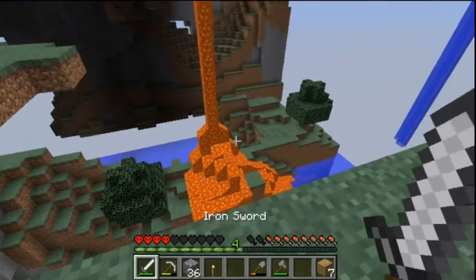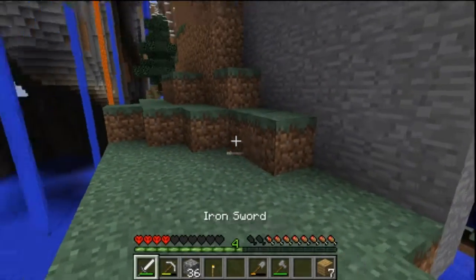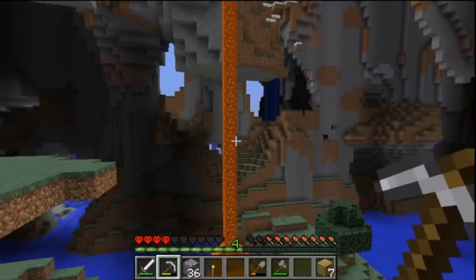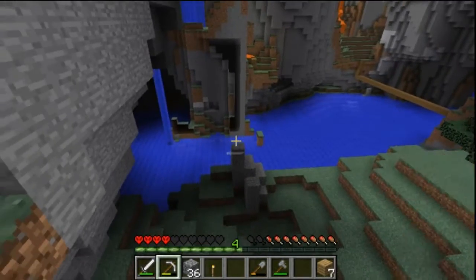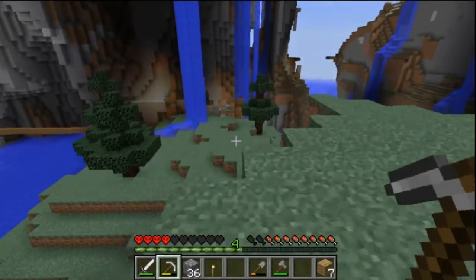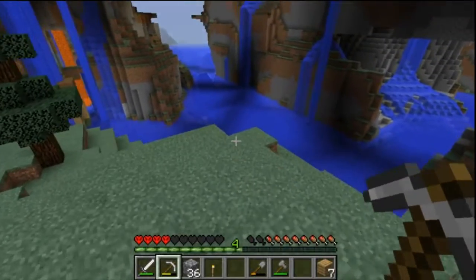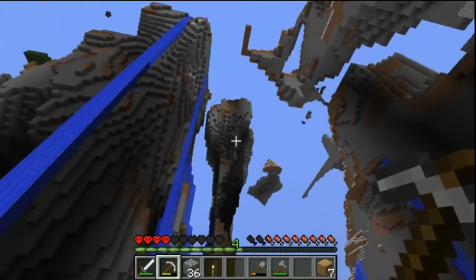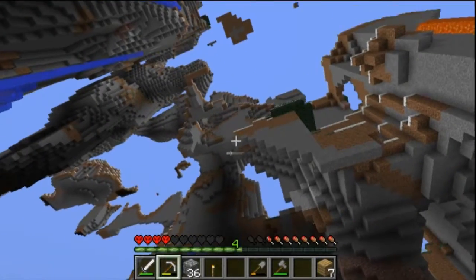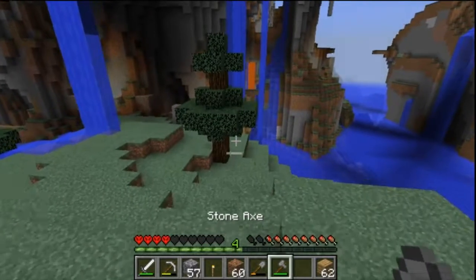Welcome back, this is Bad Senator, episode 3. We are currently in the middle of nowhere on this really weird planet. I think we were looking for string — that's what it was. We were looking for that. The question is should we go up and try to get some more? I think we should because we have pickaxes and all the right stuff. We're going to need a lot of wood to get up there, so let's chop down some more trees.